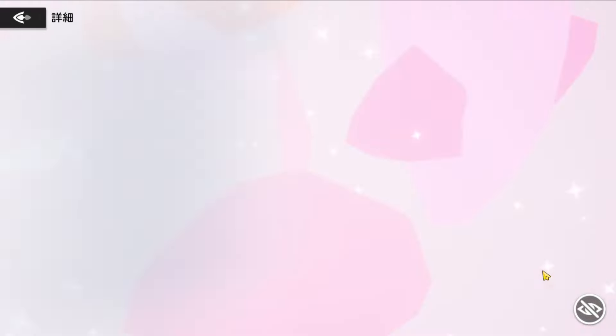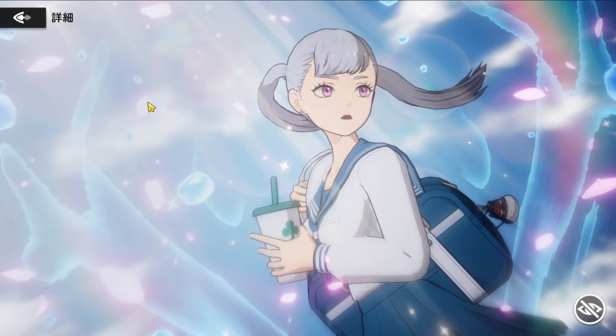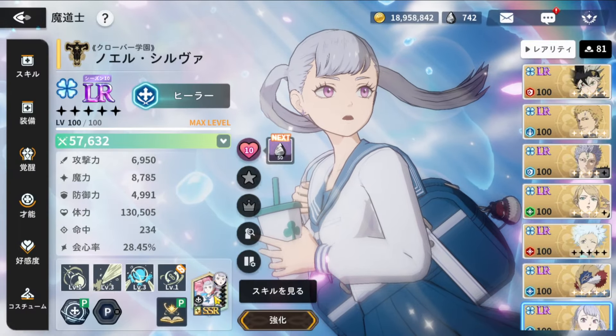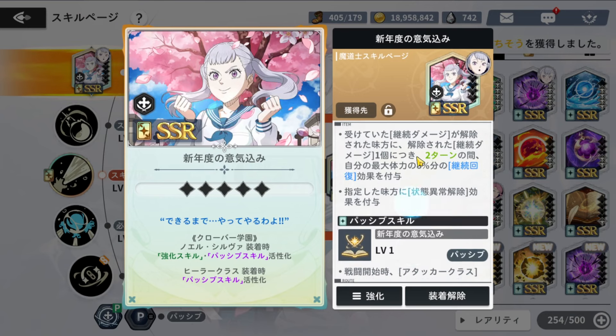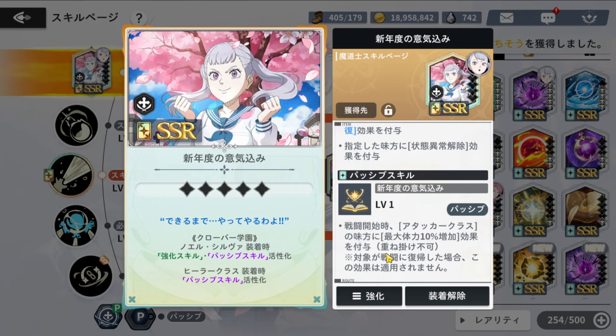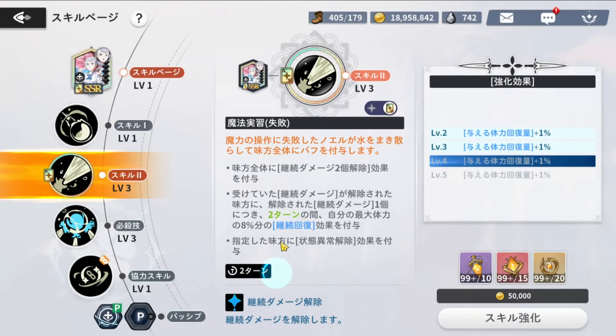Alright ladies and gentlemen, continuing on with Black Clover. So we are going to be using Noelle — haven't used her yet. I did get her Graymore, though I wasn't really going to initially, purely because the Graymore passive I'm not really that interested in. Right now what it is, is that at the start of the battle I get a 10 maximum HP increase for an attacking class ally. Don't know why I need that — maybe in due time it will come in handy.